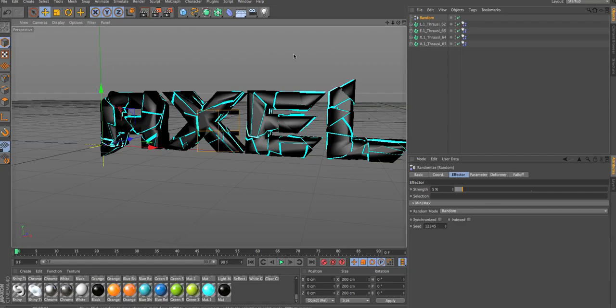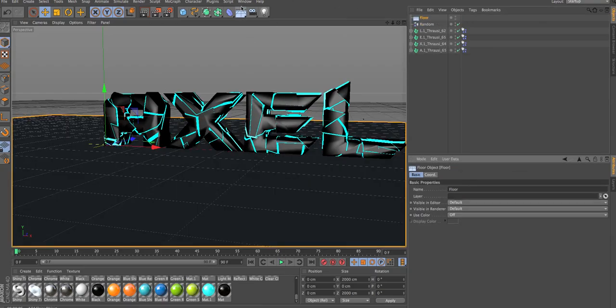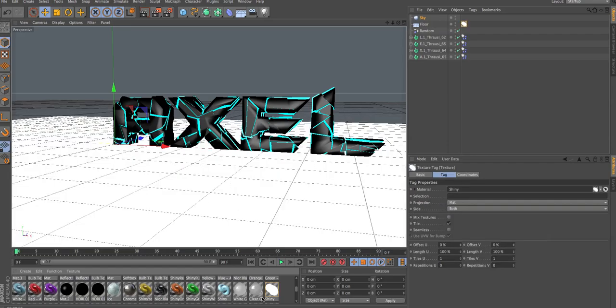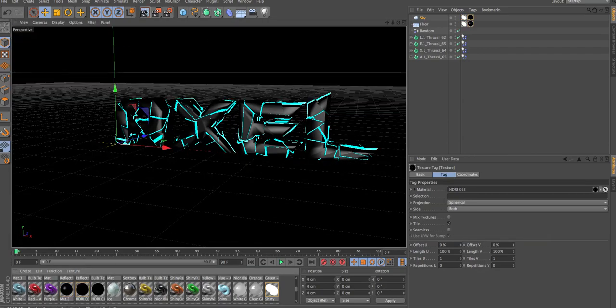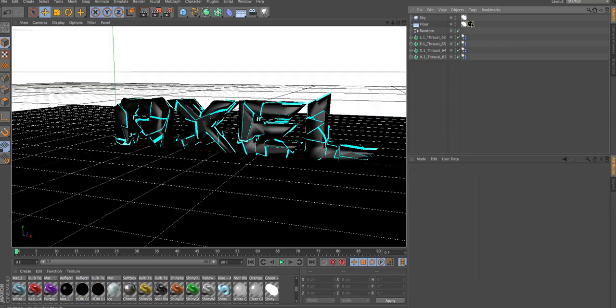Just gonna do a quick render to see how it looks. I think it has a pretty good look to it. I'm just gonna lift up the Strength a bit more. All you're gonna wanna do is make a floor and a sky. I wouldn't really recommend any lights — lights just piss me off. I usually like bright colors. If you want, you can just put some dark colors, but I'm not a big fan of dark colors. That's why I usually use really bright colors.